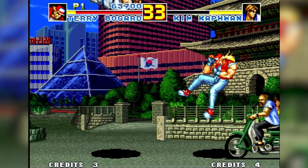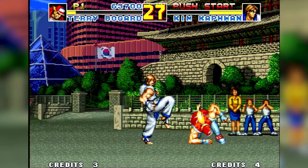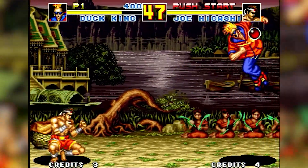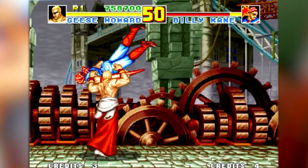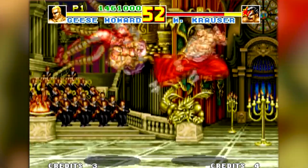The single player mode has the player fighting all of the playable characters, beginning with the 8 regular characters from Fatal Fury 2 as well as Tung Fu Rue and Duck King, with the player given a choice for the first opponent. After the first 10 enemies, the player will fight against Billy, Axel, Lawrence, Geese, and Krauser in that specific order.